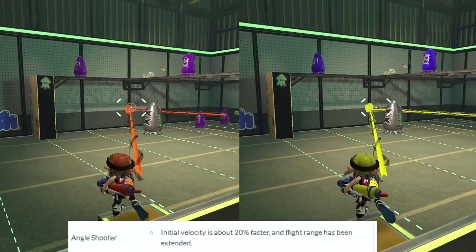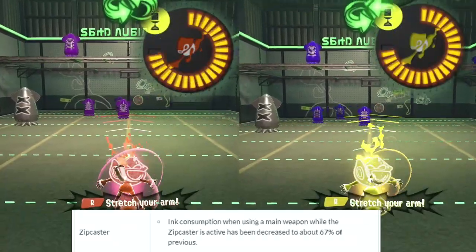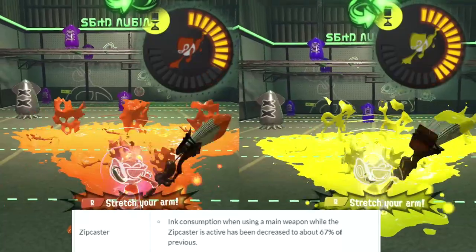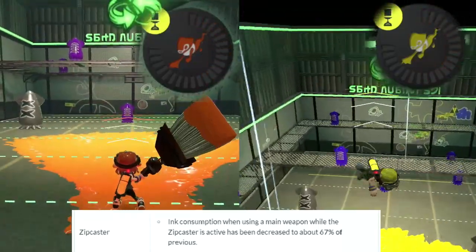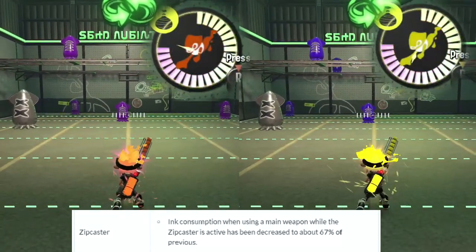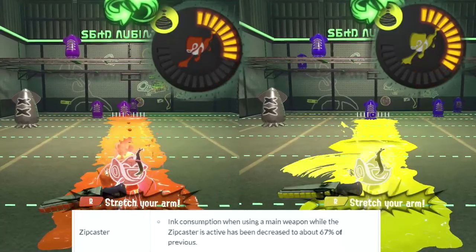The Angle Shooter got buffed so it travels 20% faster and reaches a little bit further than before. The ink efficiency of using your main weapon while Zipcaster was active was extremely poor, and you couldn't do it nearly as much as you wanted. But now after the patch, you consume a lot less ink and are way more efficient when using your main weapon while Zipcaster is active.